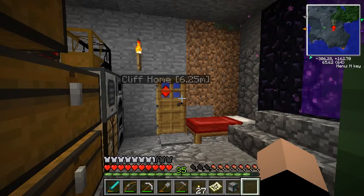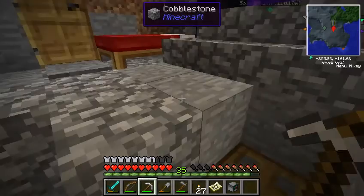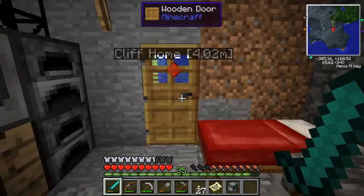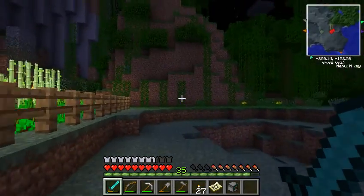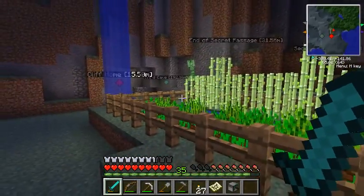Hello everybody, this is the Big Axe of Diamonds, and welcome back to Ticket Survival! Now where we last left off, as I was exiting out of the game last time, I heard a creeper come down from a hill somewhere around here, so I better go out and kill it before it blows up this part of my house. Oh, there's the creeper - it was walking on the fence and so it made that sound.